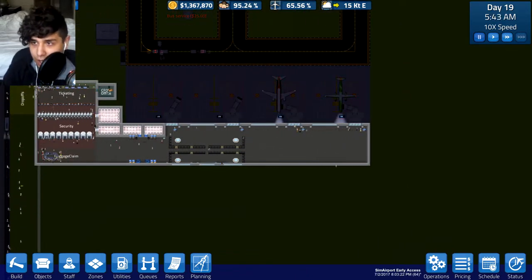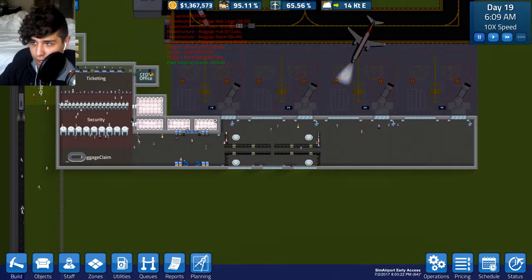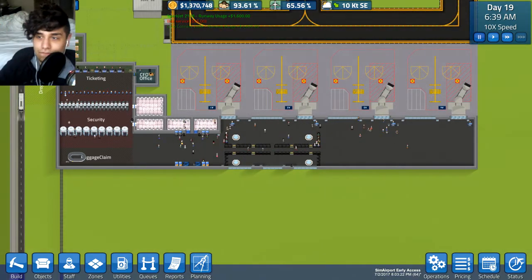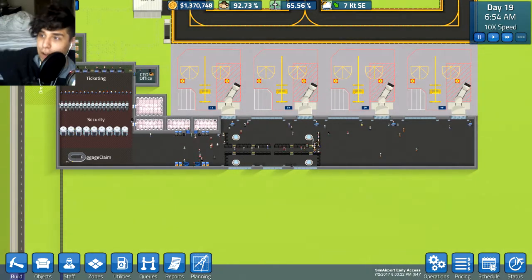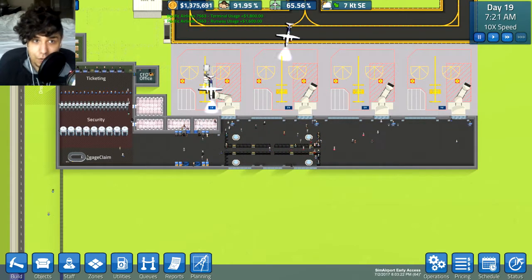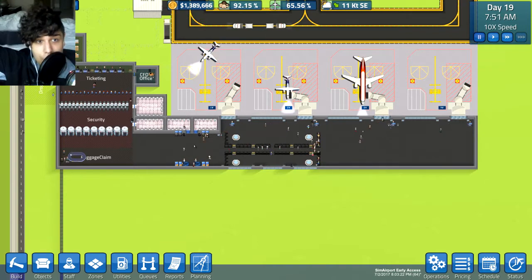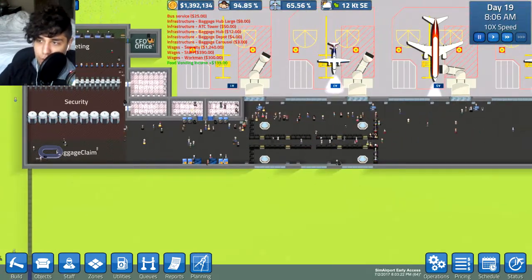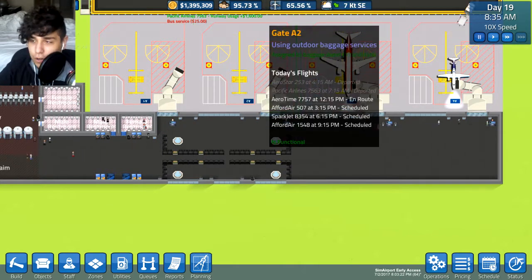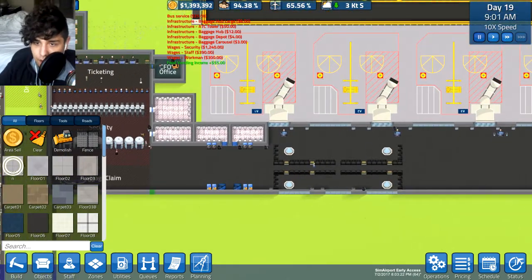I can probably get started on the cafe and make it over here, right at the entrance. But the issue with that is if the flights are on the very far end of the airport, people won't have enough time to get food unless they come in really early. What we can do is later on start making multiple cafes down the line, or just start adding kiosks inside the hallways so people can grab something while they're on the go. For right now, we're just going to make an area for a cafe.